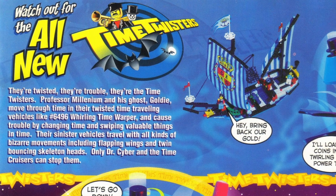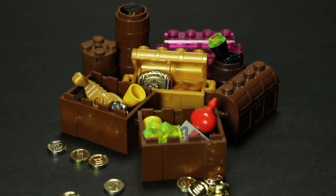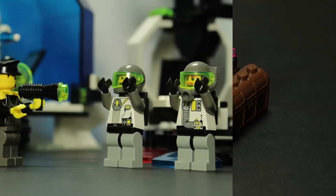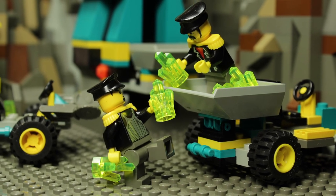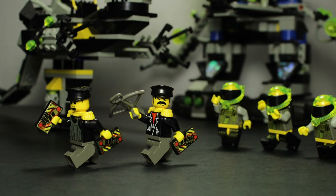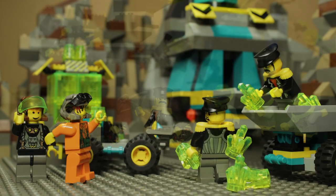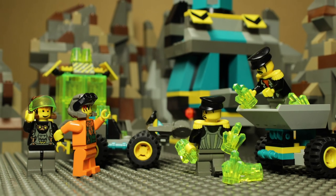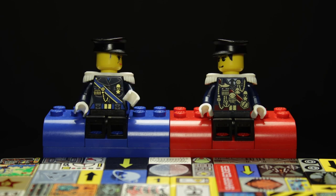Speaking of danger, what exactly is their evil plan? Well, simply put, it's a get-rich-quick scheme. The duo travel from place and time to steal objects of value, presumably selling them to the highest bidder. While this may not seem all that disruptive, I get the distinct impression that the Time Twisters are unconcerned with collateral damage or repercussions to the past and future. The Ministry would be furious.